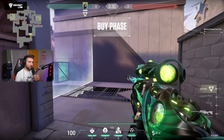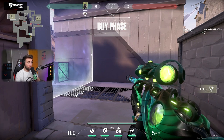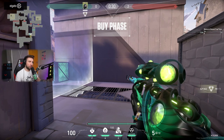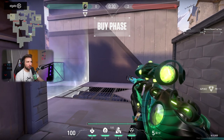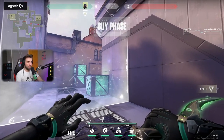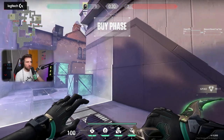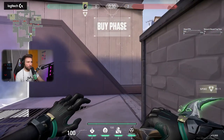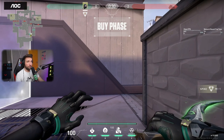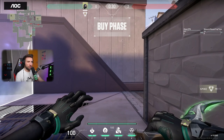When it comes to attacking on Ascent, you kind of need another smoker, because you're going to commit to something you cannot change in most situations — you are not a primary smoker. If you're going to smoke wall A, you cannot just go back to B and expect good results because you're just going to get pushed from Market and from CT. But if you have a primary smoker, you can do a lot of stuff when it comes to lurking and obstructing vision with just one wall while your teammates are focusing on other sides.